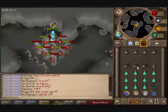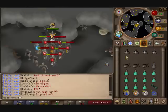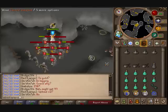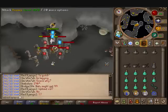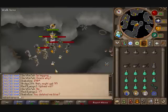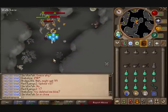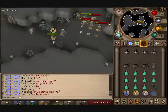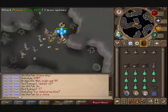I suggest only buying around five or so Sacred Clay Hats — don't buy any more than that because you'll end up wasting your points. You can recharge your hats and recharging is cheaper, so just recharge them instead of buying a whole bunch.